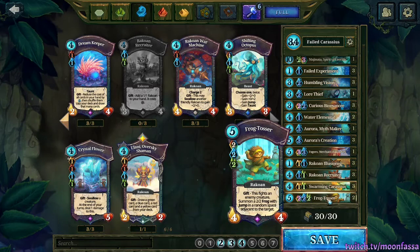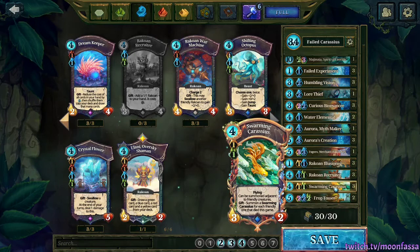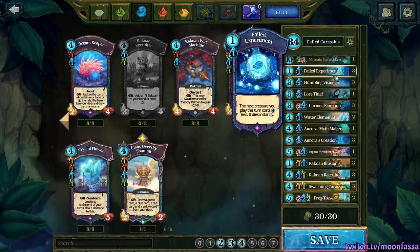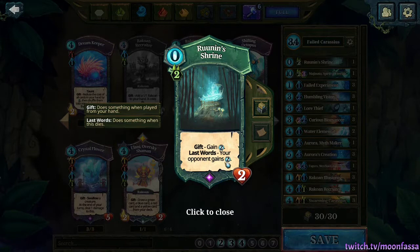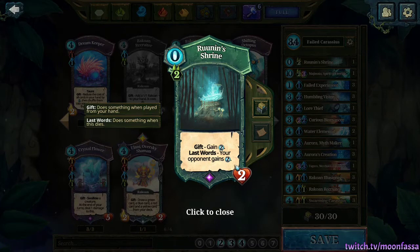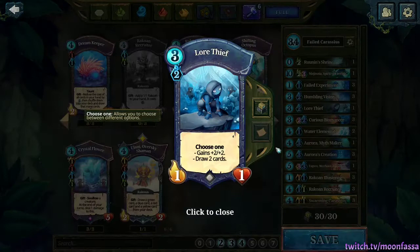Tosser is a great alternative way to win if the Carassius route isn't working — sometimes your opponent can transform Carassius early with Frogify or Mirror Phantasm, making it difficult to get value off them. You might decide to use Creations on your Frog Tossers instead. I've filled the two spots taken out with Runian Shrine to give more Faria for the combo — a fantastic idea from player Babsir — though you'd only want to run one since drawing two can be awkward. The other slot is Lore Thief, which draws you into more combo pieces.